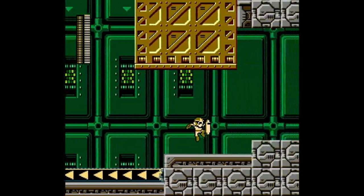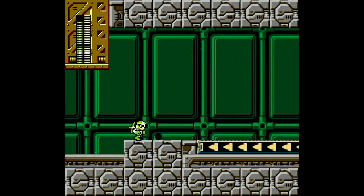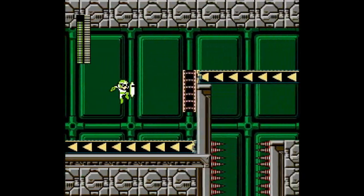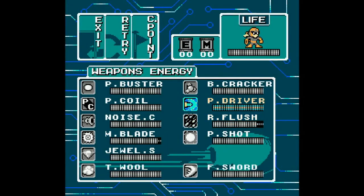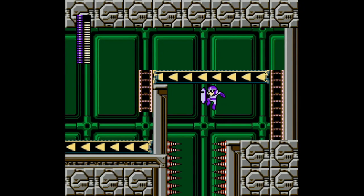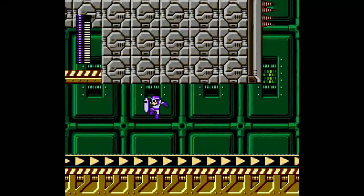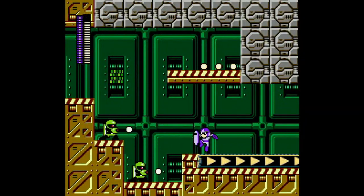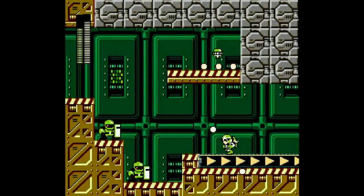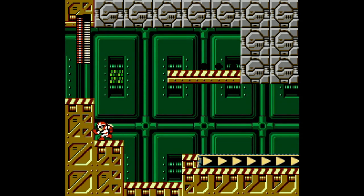Gosh, get me out of here. I don't need you. I can use this to combat some of the conveyor-ness. Oh, I finally took a hit. We might take some spikes here - oh nope, we're good. You guys... nope, that's not what I wanted. I don't feel like dealing with you right now. Do I want that health? Probably. Am I going to get that health?